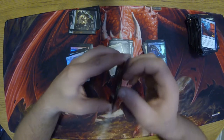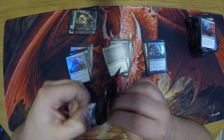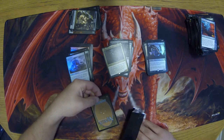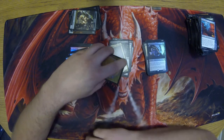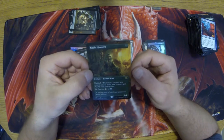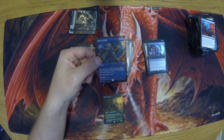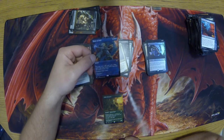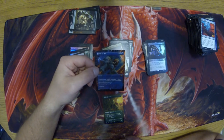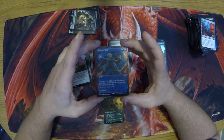Right down to it — the Box Topper. Pretty nervous on these, there's some good ones and some bad ones. Noble Hierarch! Look at the art on that — beautiful, full art. And a Force of Will! Oh my God! Look at that — what a pull! That almost paid for half the box right there. Look at the art on that — beautiful. Perfect.